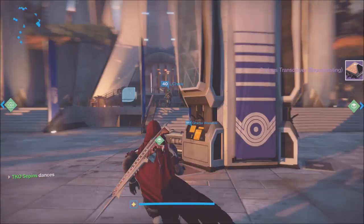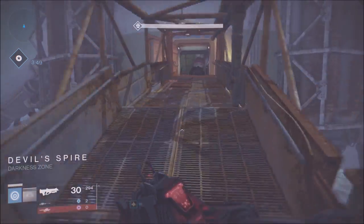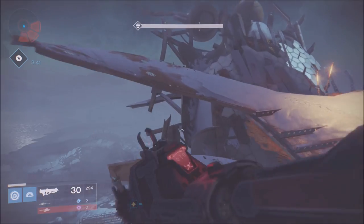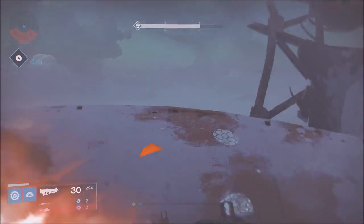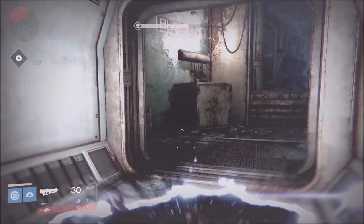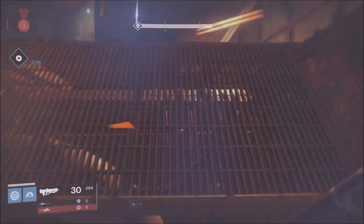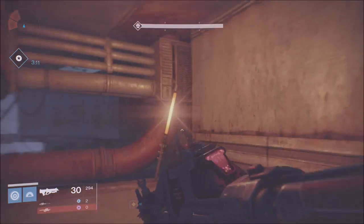Once you've entered all four codes, you have to do the Shadow Call mission. It unlocks on Earth and you have to complete it in less than four minutes — pretty much a speed run by yourself. You can't die at all. My recommendation: make sure your light level is high, have the right weapons, and be ready to run fast.